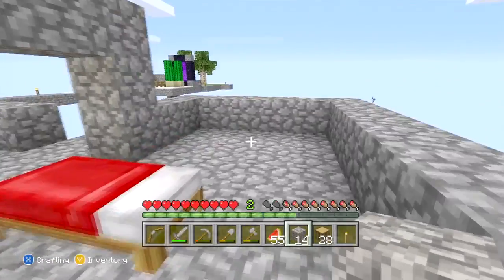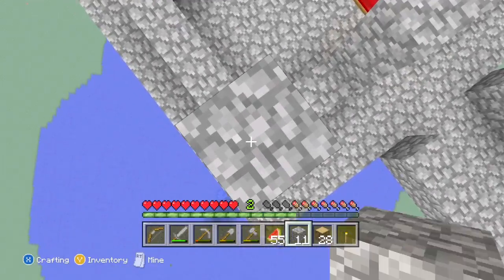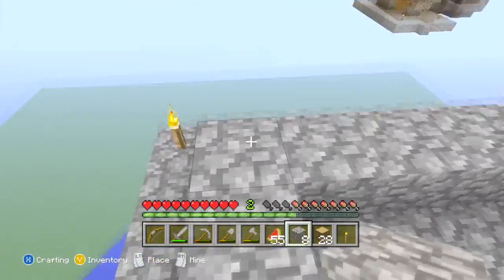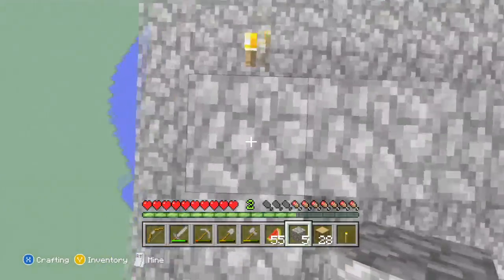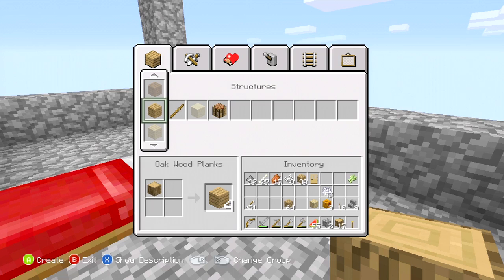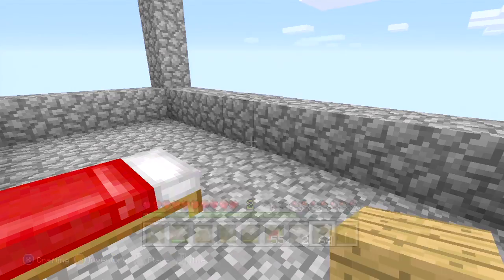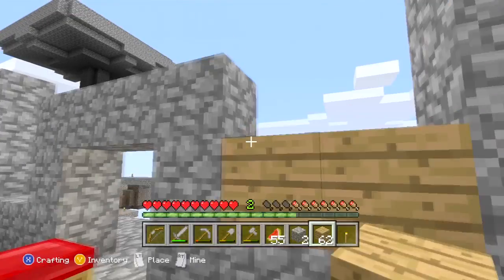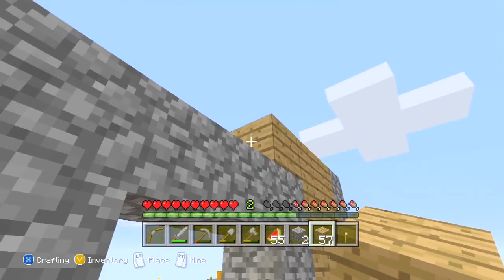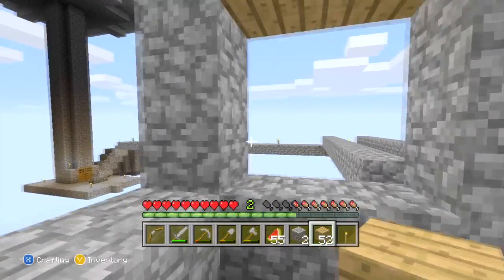We're gonna need some more cobble. Let's go one more high - three high on each side and everything else will be wood. We might go higher than that but we don't have the stuff yet. I probably should have kept some of that wood because I'm out of torches. I'm gonna put windows there so I'll need to take some of that cobblestone out.